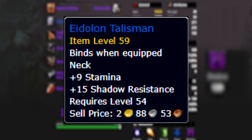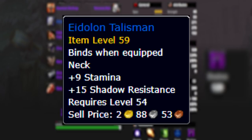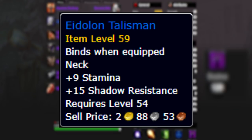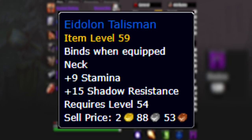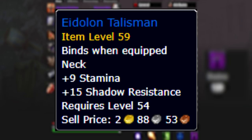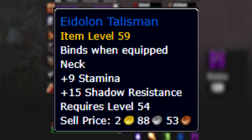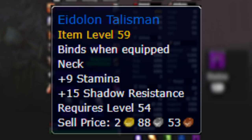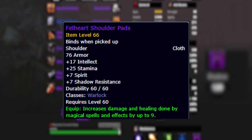Next we're looking at Eidolon Talisman, a BOE necklace you can buy off the auction house right now. It doesn't actually add any spell power, so it's not going to generate more threat for us, but it is a safety item. There is one other necklace you can use that's going to be better - the Amulet of Shadow Warding from the Scepter quest. However, even though the Amulet of Shadow Warding is better, it takes a lot of time to complete the quest chain and isn't completely mandatory.